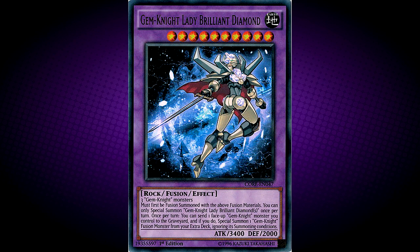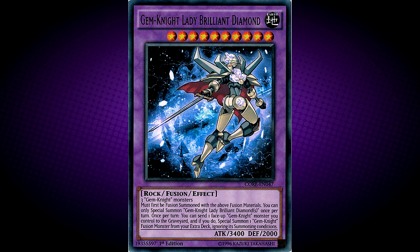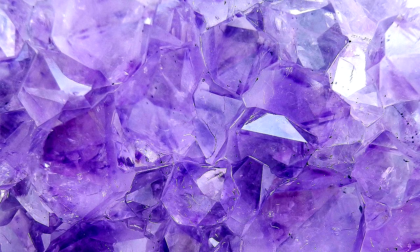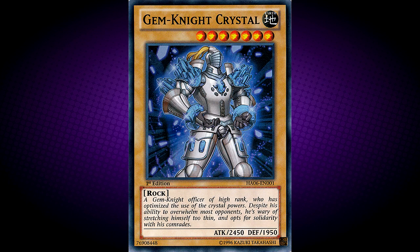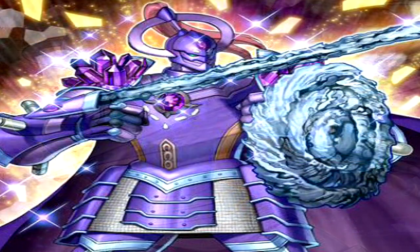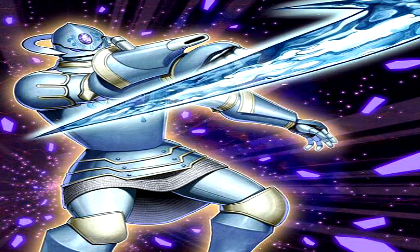Next up, Gem Knight Lady Brilliant Diamond. This card is the female counterpart of Gem Knight Master Diamond, and has the highest original attack and level among all Gem Knight monsters. Next up, Gem Knight Amethyst. This card's name refers to Amethyst, a violet-coloured variety of quartz. Like all other Aqua-type Gem Knight monsters, this card has higher defence than attack. This card also has the reversed attack and defence and same level as Gem Knight Crystal. This card is likely the fusion of Gem Knight Crystal and Gem Knight Lolite — the origin of the word Lolite is violet, the same colour as Amethyst. Both Lolite and Amethyst wear a ring on their helm and wear an armoured skirt.